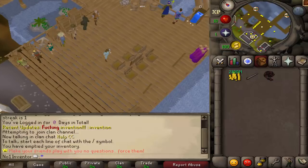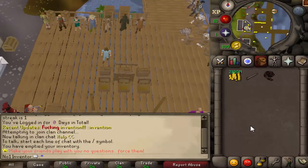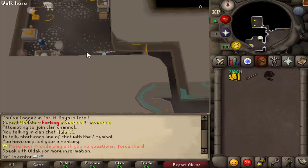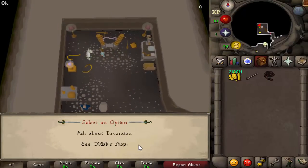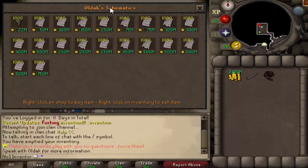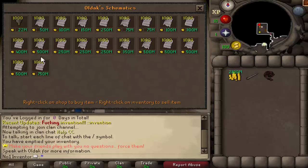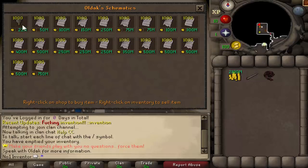To start off you're gonna need some money, but not this much. If we go to invention, you'll have these NPCs — you don't actually have to do the tutorial, it doesn't help that much. These are the schematics, which are like your recipes. They are one-time purchases, so you do not lose them every time. The first thing you want to buy is the device.